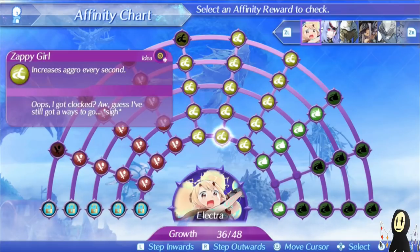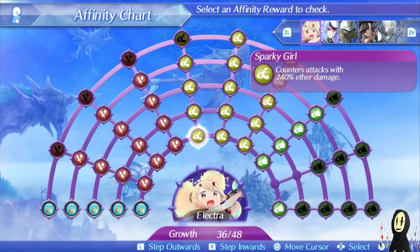For this particular one, her passives are largely similar to Cassandra's, minus the self-heal. Instead of a self-heal, she will have the counter-attacks for Aether Damage, which can be really useful because you're always going to be taking the aggro anyway.